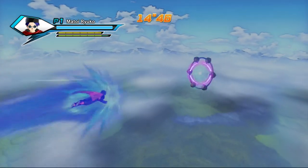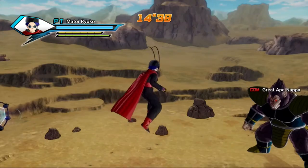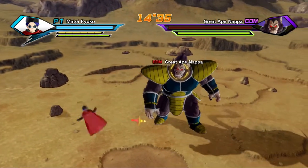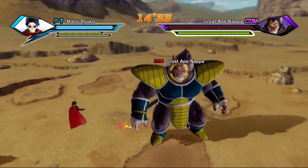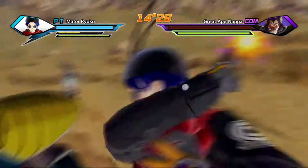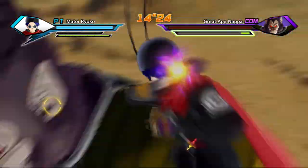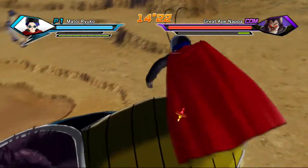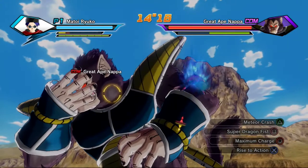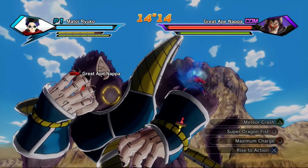Head towards Wasteland. The first ape you're going to be fighting is Great Ape Nappa. I'm going to try to do five ultimate attacks total — three on Nappa to kill all three enemies, and then two extra to reach five.